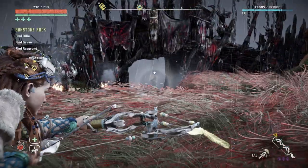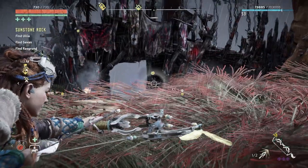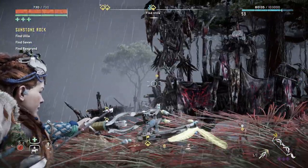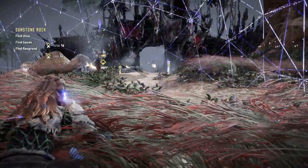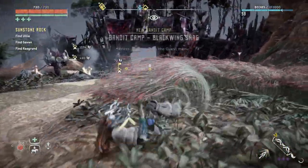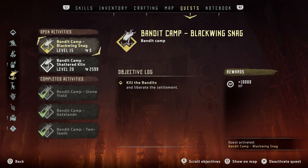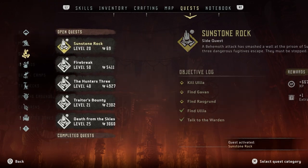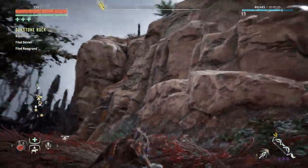Okay, someone got alerted. Wait, wait. This is a skull person — 'Black Wing Snag,' that's a bandit camp. I'm confused — is this part of the same quest or is that separate? Let's just stick to the actual quest itself. There has to be another way to access this place. It's a little bit dodgy — it's like I have to actually go through the front door.